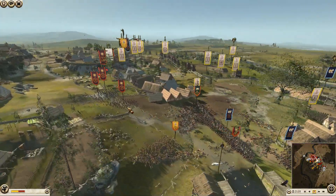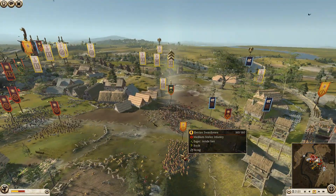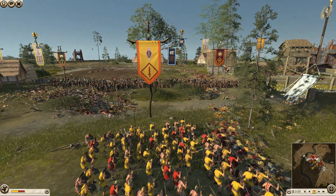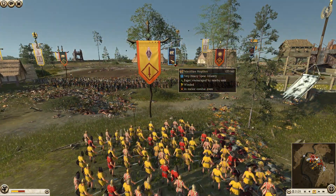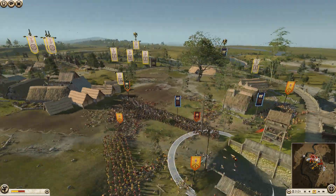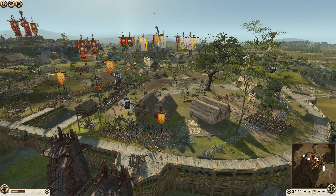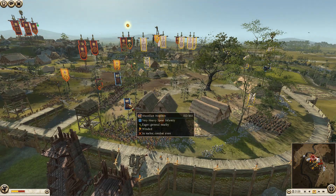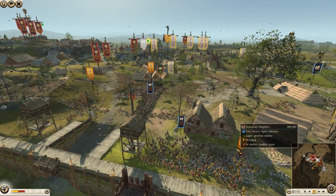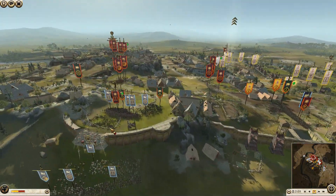With the hill here where the victory point is, this is an absolute fantastic choke point for the defenders to place archers or ranged units to rain down fire. Dan has moved up a unit of his Libyan infantry and is having them toss torches to start burning down this tower — really good play on the attacking side.